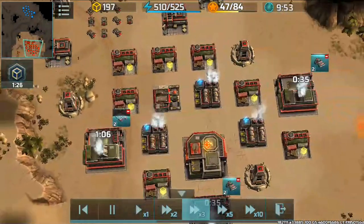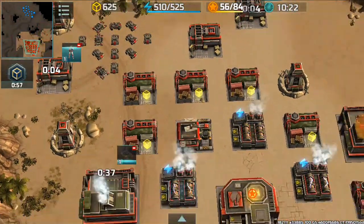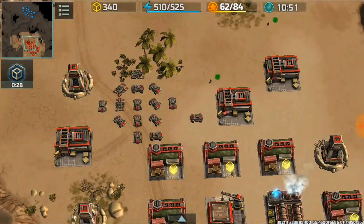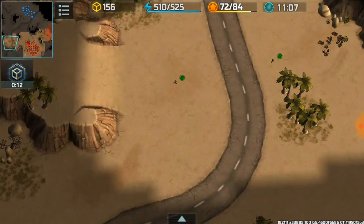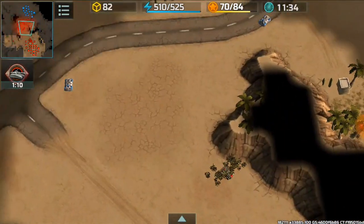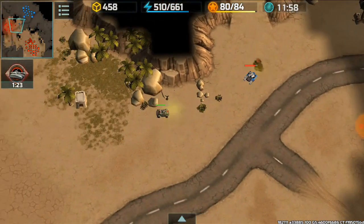We're building up the army. I decide to make some more Riflemen to scout the map and gain some map control. And we can see how powerful his Assaults are — my Riflemen are really weak. So I have to outnumber him, like 4 Riflemen to 2 Assaults, because that's how weak they are.